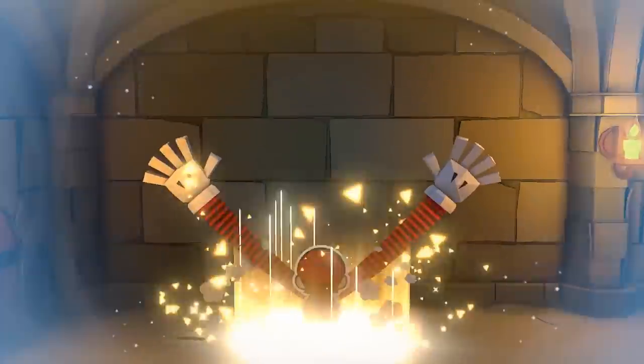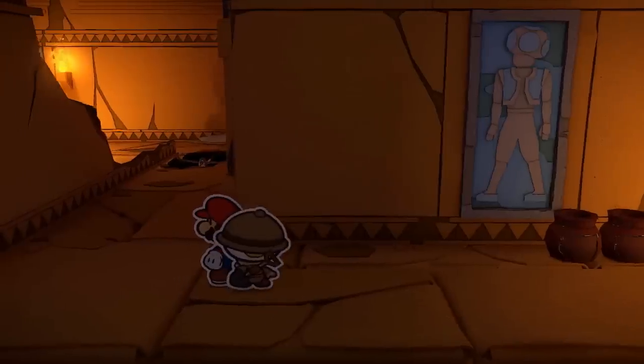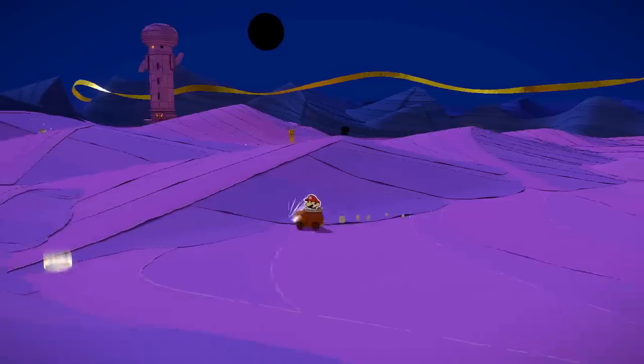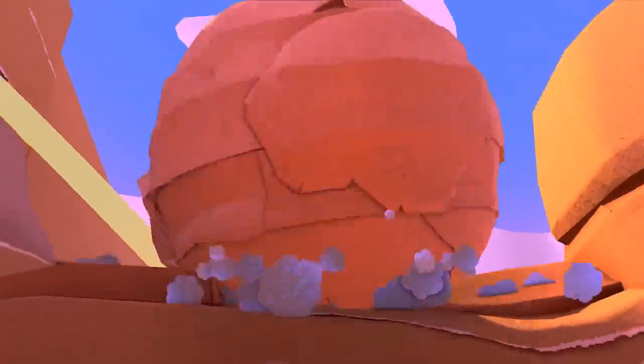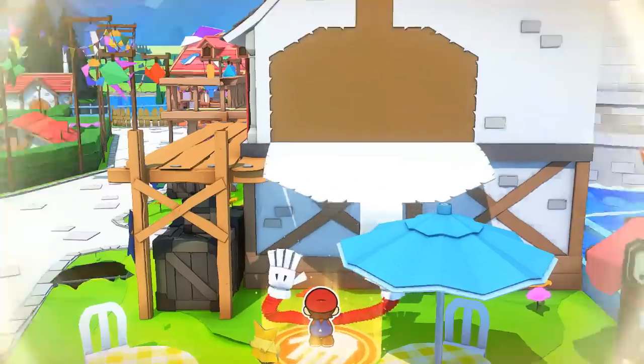For as much as the reveal trailer seems to show off — including story elements, world regions, battle mechanics, vehicles, and more — there's a ton more lurking underneath the surface that the analysis machine was able to uncover. And that includes some surprising routes back to Paper Mario's past.